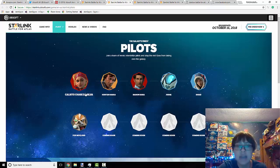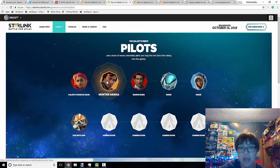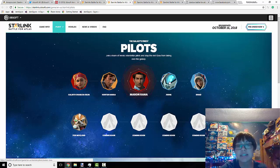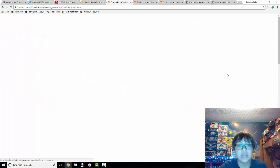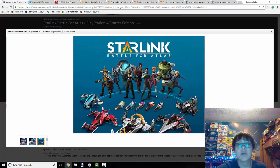In this picture we can actually see all nine pilots. We already know Callisto Chase Da Silva, Hunter Haka, Mason Rana, Judge, and Shaeed. You can see if you click on each one there is a little bit of a backstory. The character that seems to be new on here is this one, and either way, all nine pilots are represented here.